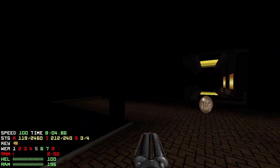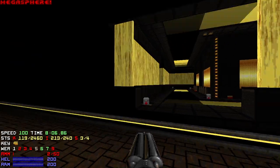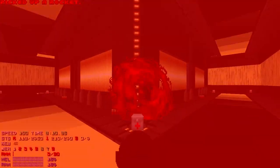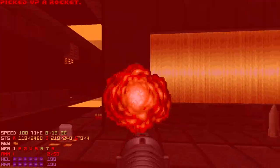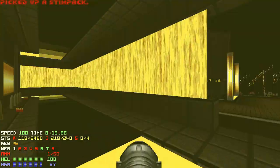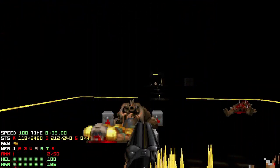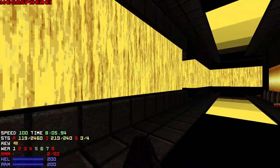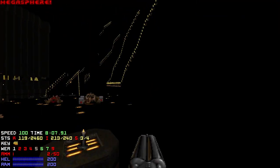Now I have 196 armor and it doesn't have that problem at all. See — 200/200 and the armor and health values are the same whenever I take damage, because it takes half instead of a third. And even when I run over the megasphere fast like I did with 200 green armor, the bug doesn't occur.